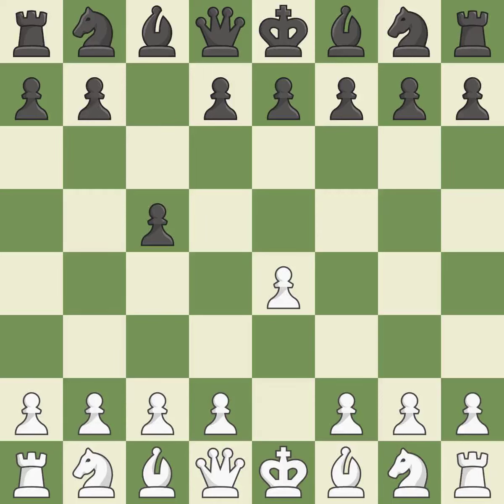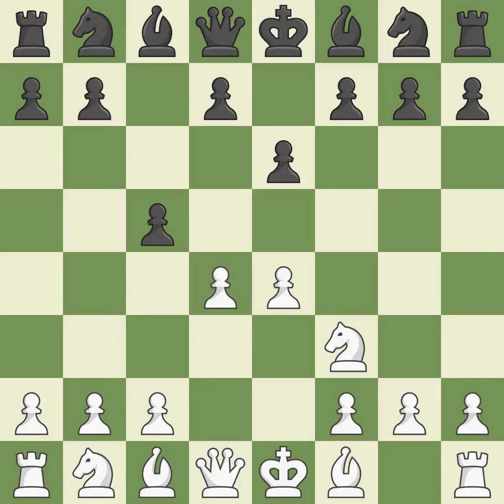The c-pawn in the Sicilian Defense controls the d4 square. Nf3 moves the knight toward the center in anticipation of a pawn push on d4, where it will be ready to retake the piece if black captures on d4. D4 offers to trade the more important central d4 pawn for the c5 pawn in exchange for more control of the center and quick development.